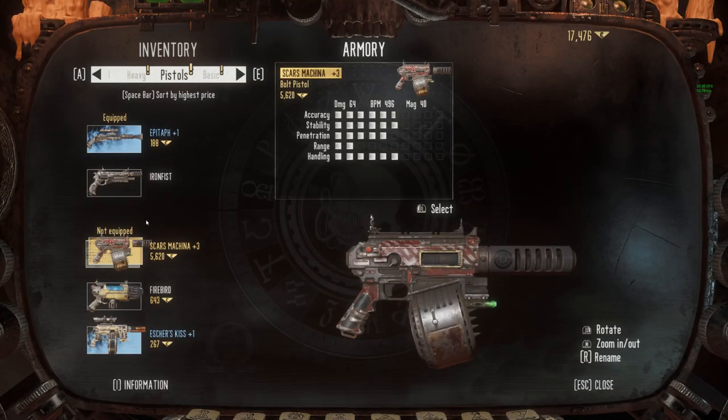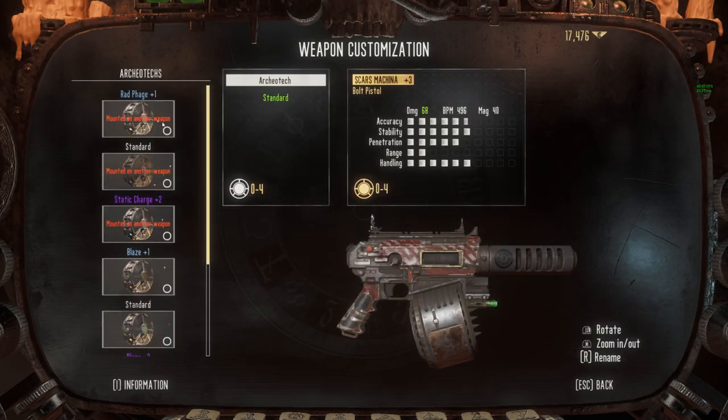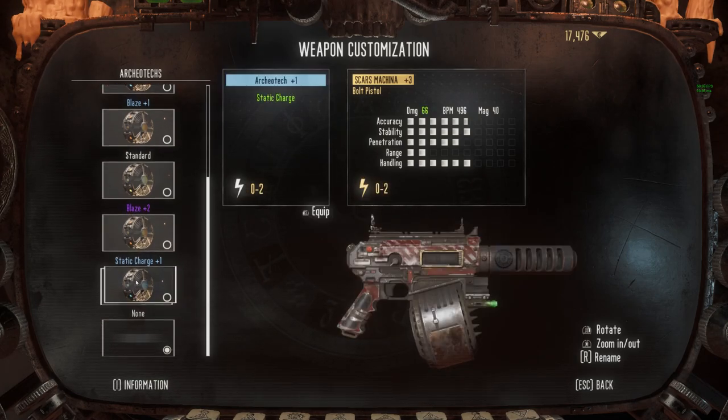On top of the guns you can loot, you can also get things like status items and lucky charms, which can influence the type of loot you find and the amount of armor you have. You can also find new armor that you can attach to your character.